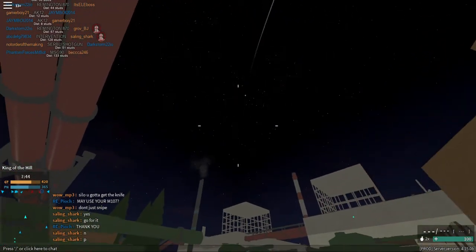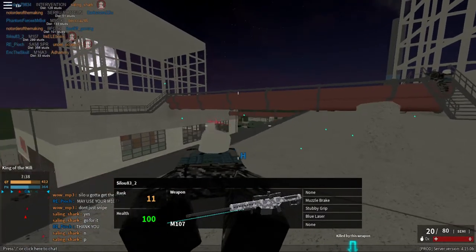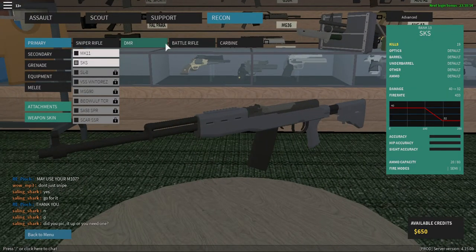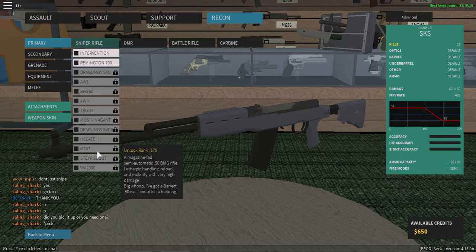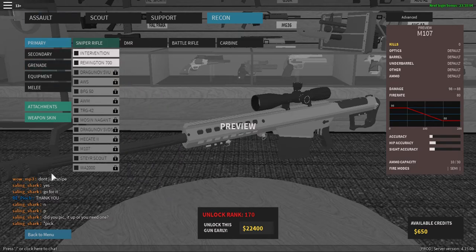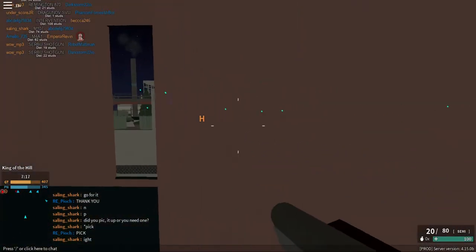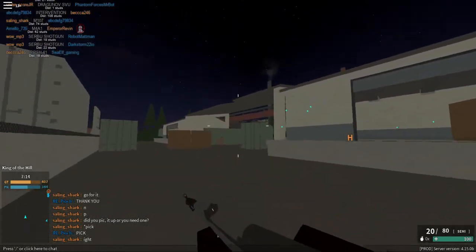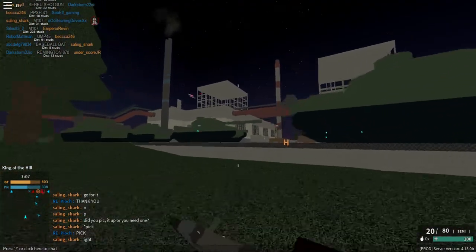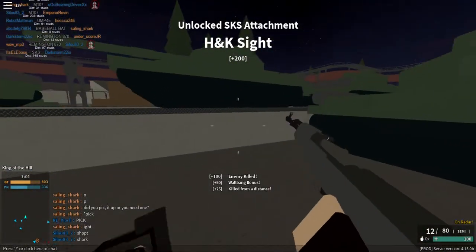How would a grenade fly over there? M107 — how did this guy get an M107 and he's only rank 11? Do you know what an M107 is? It costs 22,000 — it's a 50 cal bullet. How did you get an M107? Anyways, my mouse just did something really weird. Yes, we got an H&K sight!